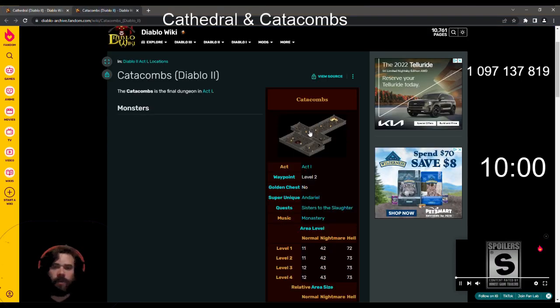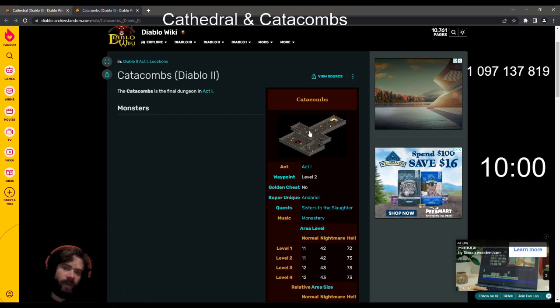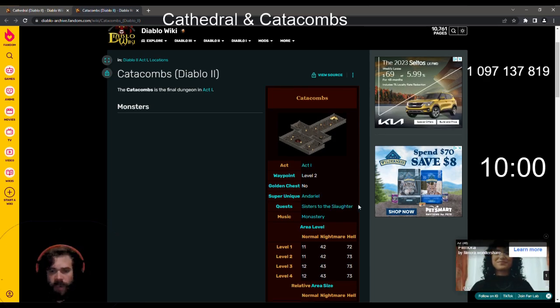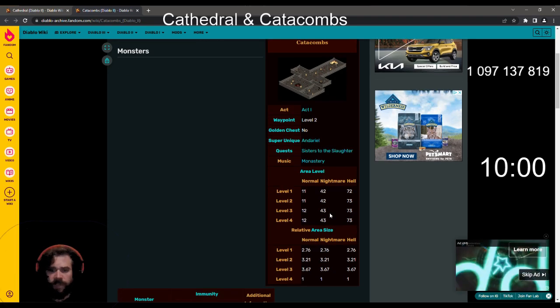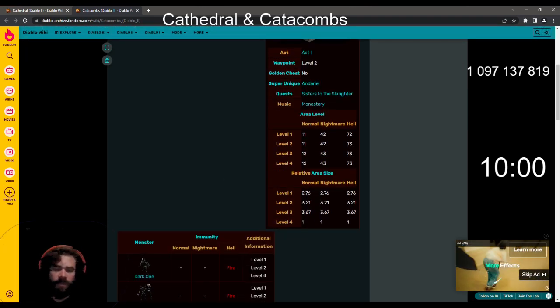From there you can go into the Catacombs — Catacomb 1, 2, 3, 4 — waypoint on level 2. Levels 72 and 73, pretty big area, a lot of walls, a lot of corners.